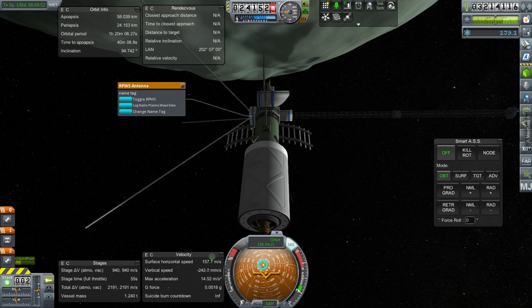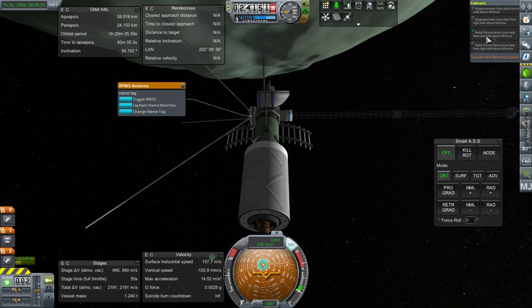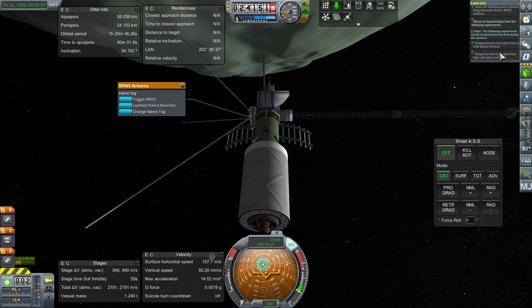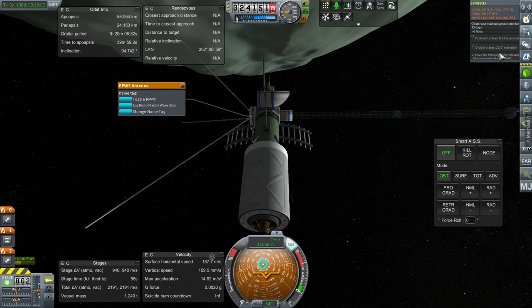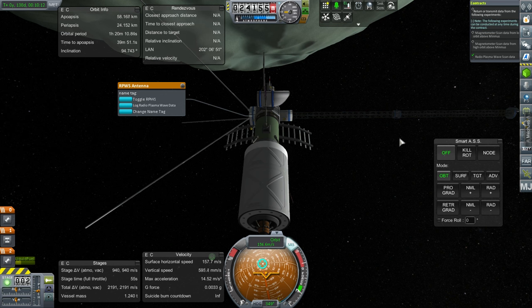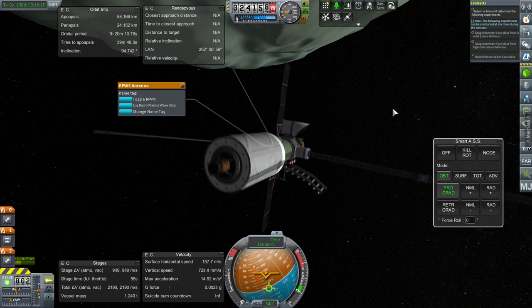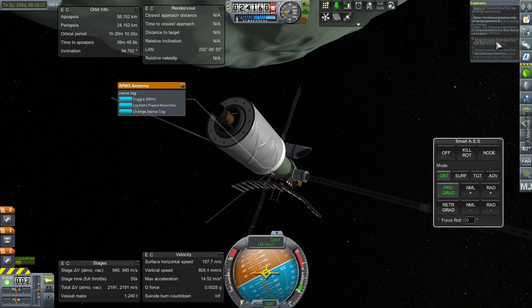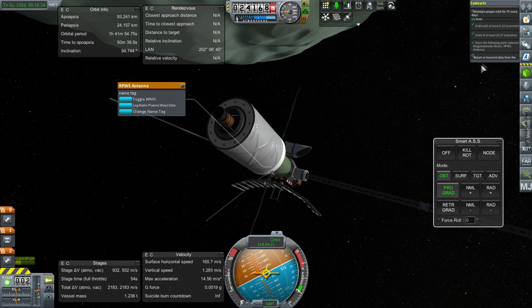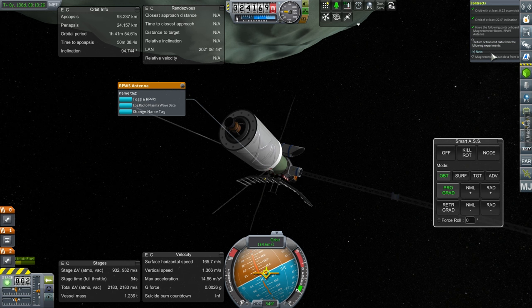I think we have the eccentricity necessary as well. Orbit with at least 0.22 eccentricity — apparently not. Maintain the proper orbit for 75 days. Okay, we're close to periapsis, so we'll boost our apoapsis to get the necessary eccentricity. There we go — now it's reading the correct eccentricity. So we need the magnetometer thing. Log. Transmit.